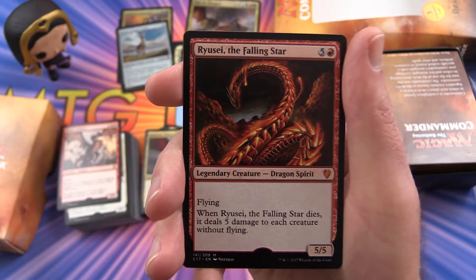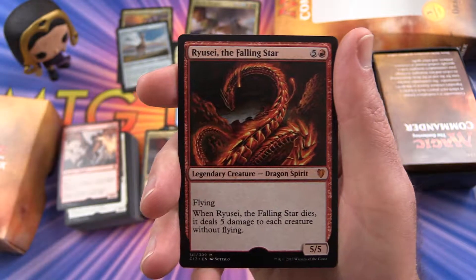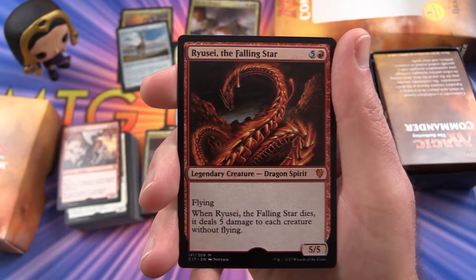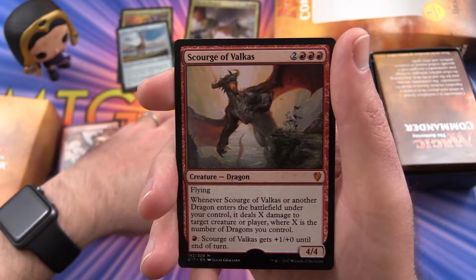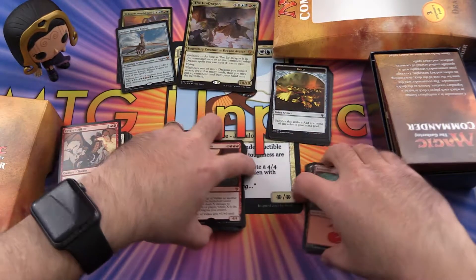Another legendary creature — this is Ryusei, the Falling Star. With Flying. When Ryusei, the Falling Star dies, it deals 5 damage to each creature without flying. And just a regular dragon — Scourge of Valkas.